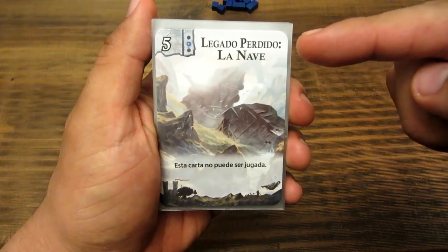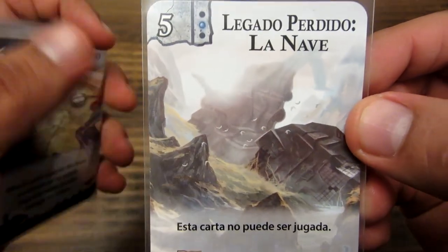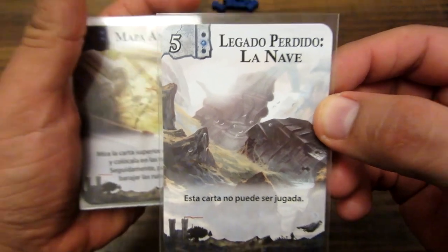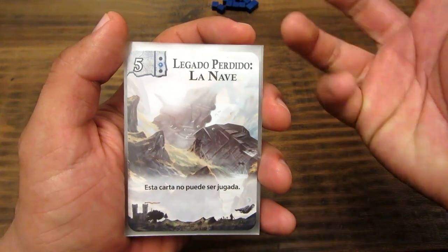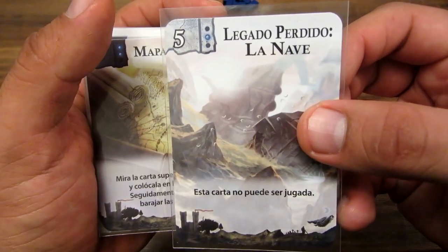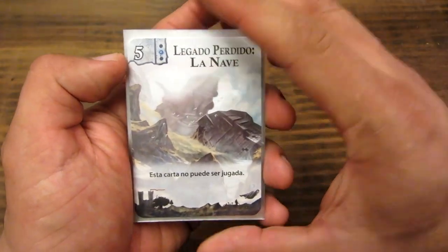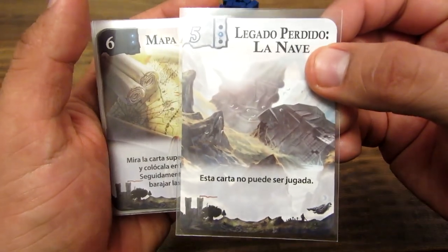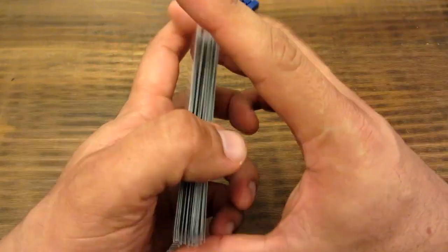El objetivo del juego es encontrar el legado perdido. Todos los jugadores están buscando esta carta, que es la carta número 5 — hay una única carta que es el legado perdido. Durante el juego, las cartas nos ayudarán a eliminar a otros jugadores o a revisar su mano. Pero al final de la partida, si no se ha descubierto el legado perdido, ganará el jugador que identifique dónde está, qué jugador lo tiene, o el jugador que se quedó con esta carta al final de la partida. Esta carta está barajada entre todo el mazo y se irá pasando de mano en mano, o terminará en las ruinas, que es un lugar que les mostraré ahora.